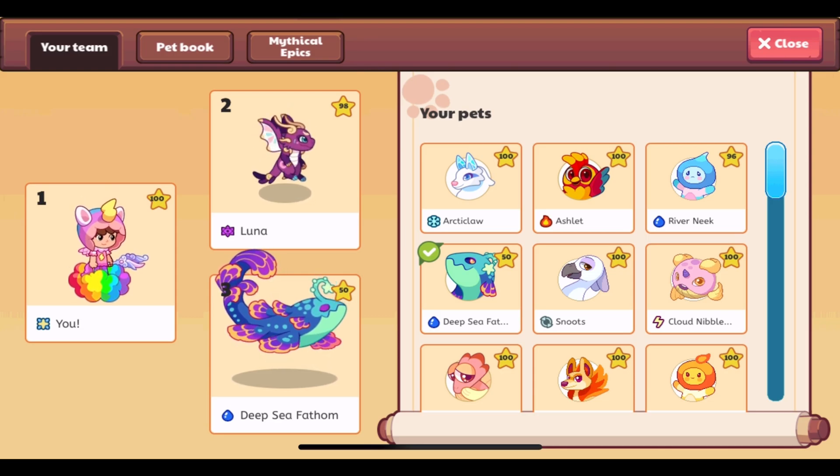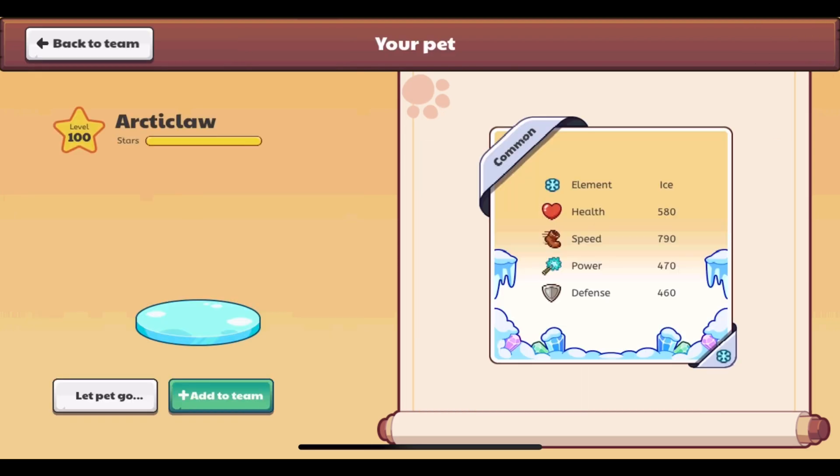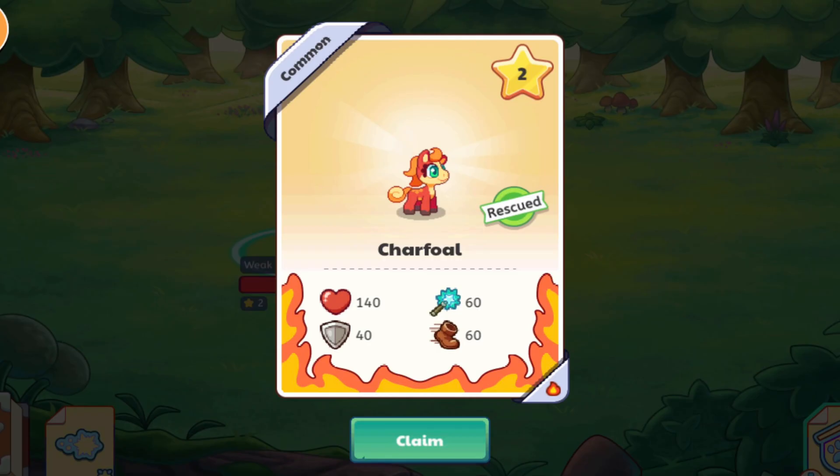Right now, if a pet is on your team you cannot look at its stats, but you can look at its stats if it is in the Your Pets section, as you can see right now. So this is what the new pet statistics looks like.